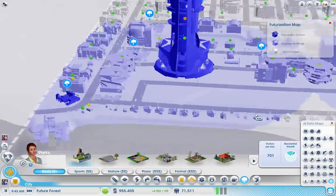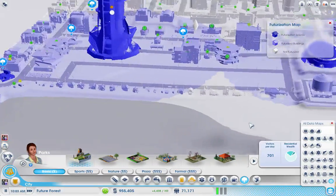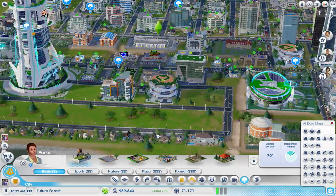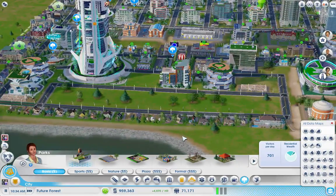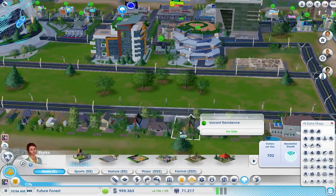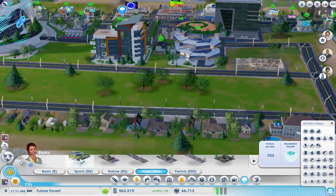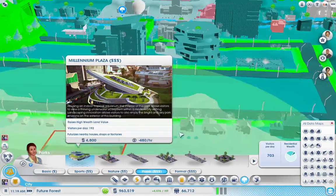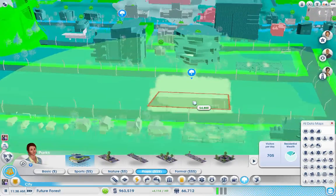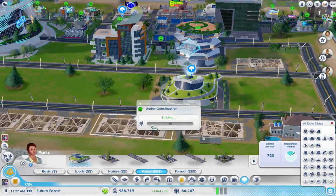Check that out — look at that massive amount of futurization there, and then it goes right into more down there. This little patch right here is not futurized — it's a regular road, which is disappointing. So maybe the park we should put in should be right in this area. Let's do a plaza — there we go, a Millennium Plaza. This will futurize everything in here. Beautiful park to make you upgrade.